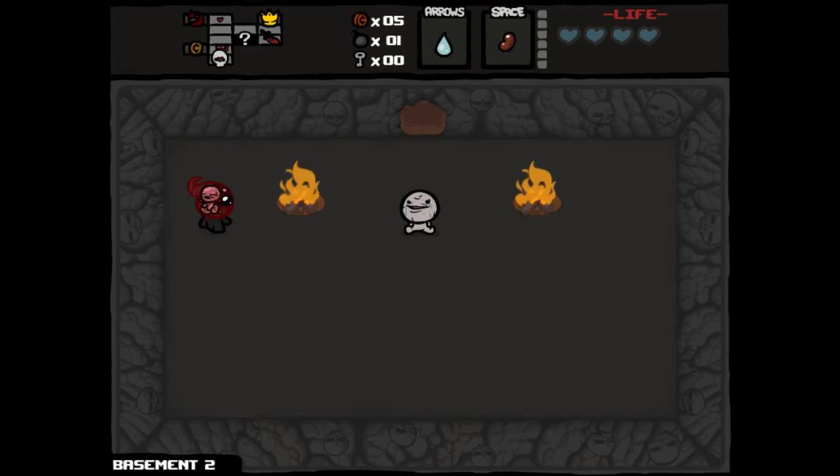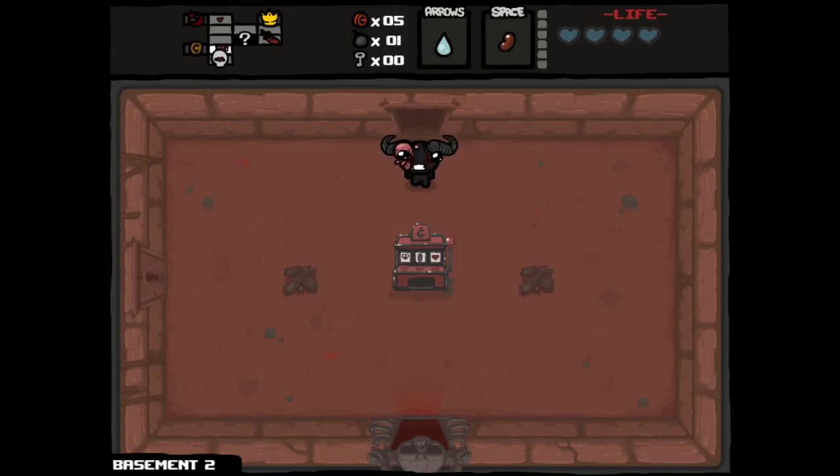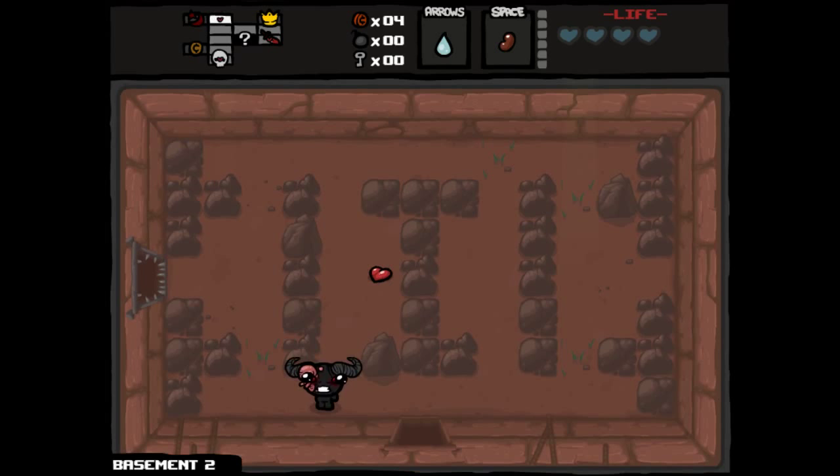We lost a penny and a bomb there. I think I am going to sacrifice a spirit heart to go to the Curse Room — our HP is relatively good now, and we have a bit more offensive punch. Never know what you're going to find in here. Flies and bombs — it was definitely not worth the spirit heart, but if we had picked up nine lives, for example, that would have been amazing.